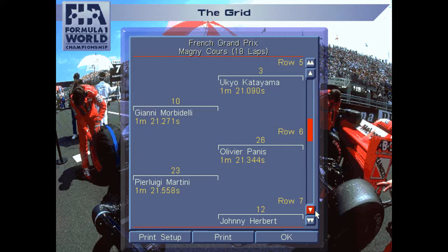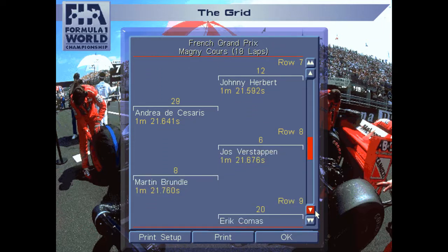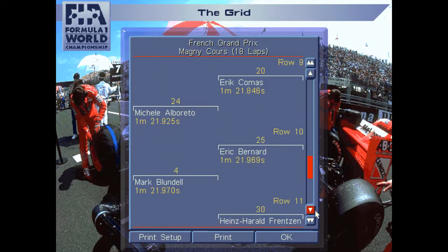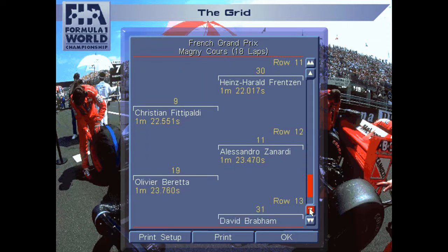Row five: Ukyo Katayama in the Tyrrell-Yamaha — he did well at that other postage-stamp circuit, Tanaka International ADA, with a second. Johnny Morbidelli in the Footwork-Ford on the outside of row five, P10 for car 10. Olivier Panis, French driver, French car — the Ligier with a French Renault engine — on the inside of row six. Pierluigi Martini in the Minardi alongside Johnny Herbert's threat neutralized again; he's starting thirteenth, alongside Andrea de Cesaris in P14. Jos Verstappen fell from fourteenth to fifteenth, and Martin Brundle in the other McLaren-Peugeot on the outside of row eight. Éric Comas, French driver, French car — the Larousse — on the inside of row nine. Michele Alboreto in the other Minardi; Éric Bernard, French car, French driver, French engine in the Ligier-Renault on the inside of row ten; Mark Blundell on the outside of row ten in P20.